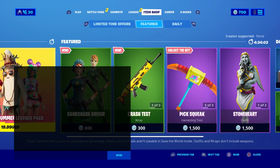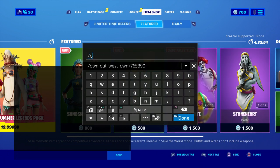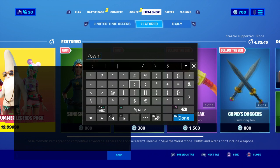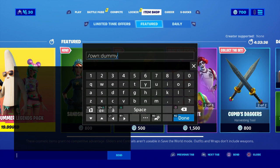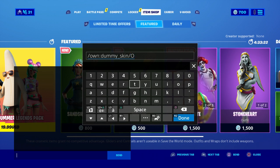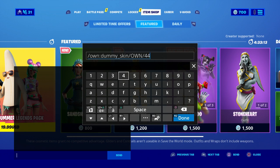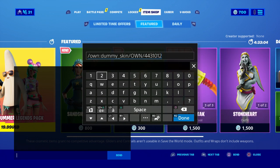Hold to chat, just like that, boom. Then you're going to put this in — you're going to put the W and then the N, just like that. Make sure you do that. Then you put the two dots like this. And then you're going to put 'dummy' — that's the skin — just like that. Then press down and put 'skin.' Make sure you type it in like this. See that? Perfect. Now the next thing you're going to do is put this here, then put 'ON' — all capital — and then put 4431012.